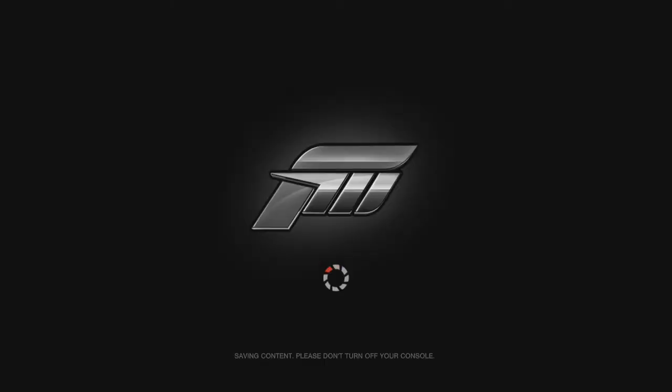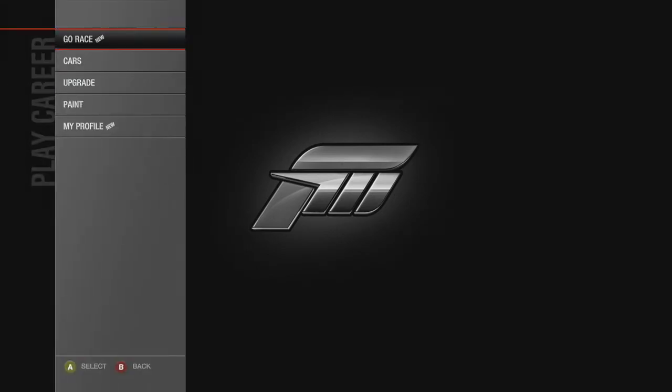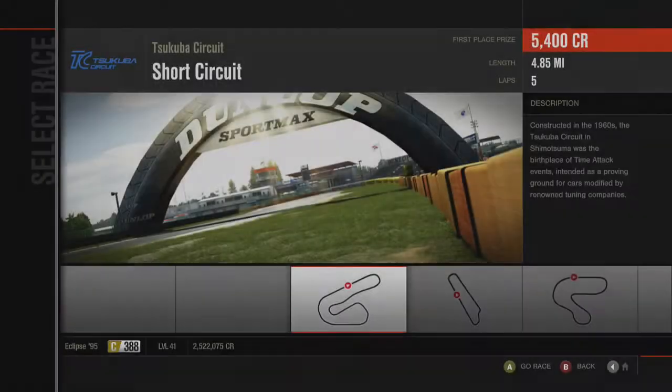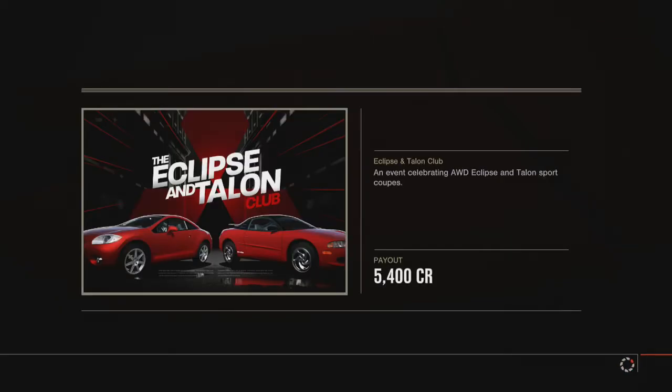Why must you do this? Because the Eclipse is a terrible car and it needs to be sinned for being worse than the Sleekah. The Eclipse really only got good in like its last year of existence. It's a coupe short circuit. That 4th generation looks kinda cool - the 4th gen is so underrated, isn't it? I like how blobby it is.